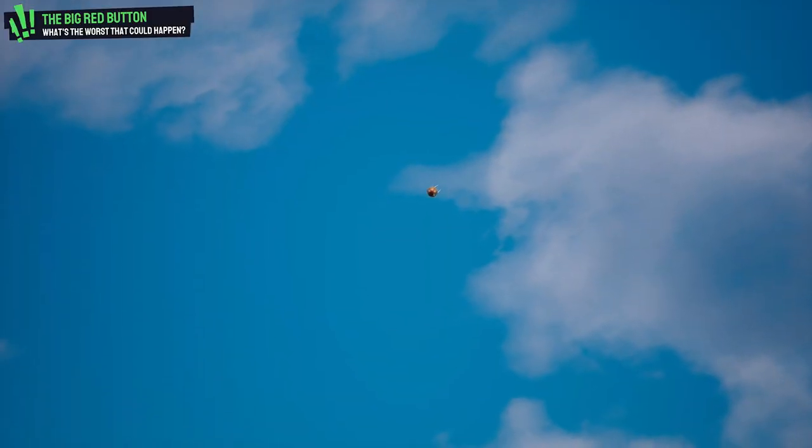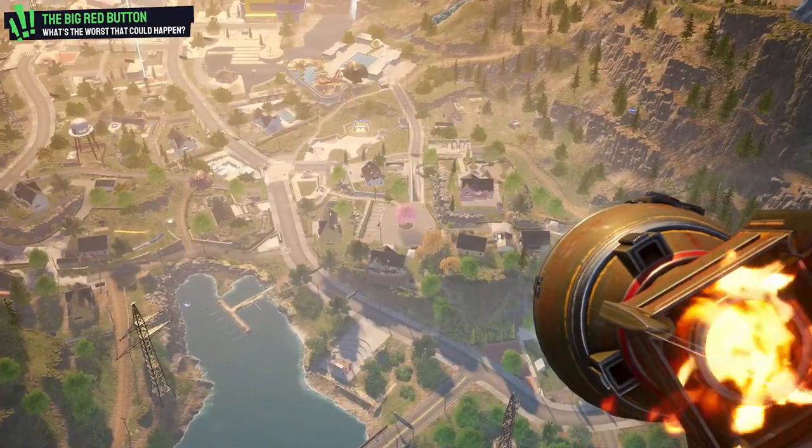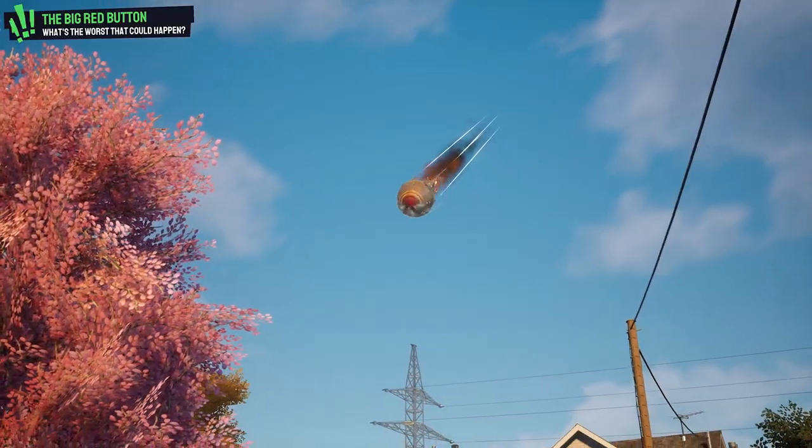Going into the tower, if we start pressing buttons, we will see a cutscene showing a familiar-looking bomb heading our way, which lands in the center of a cul-de-sac, and then we can finally check it out for ourselves.